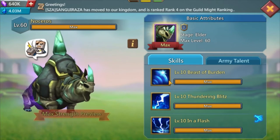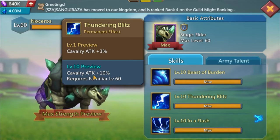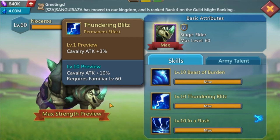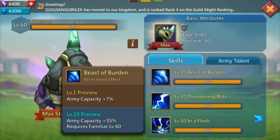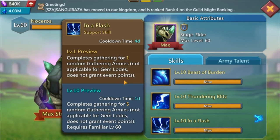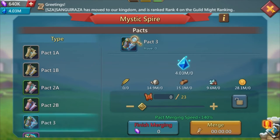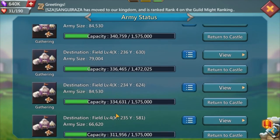Noceros is a support familiar on this account because the second skill is cav attack and this is a range account. I have another account that specializes in cav but I still have that skill maxed out. It also gives capacity, meaning you risk fewer troops when gathering. Then at elder stage, the skill lets you complete gathering tiles - up to five every day at level 10. It does not give you points for events and does not work with gem loans.